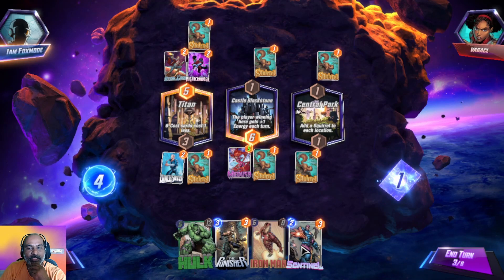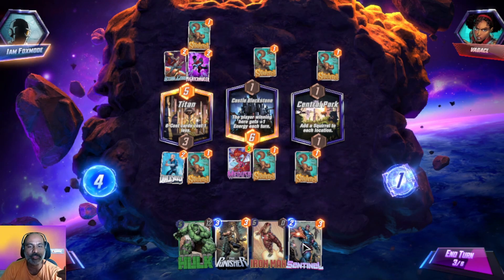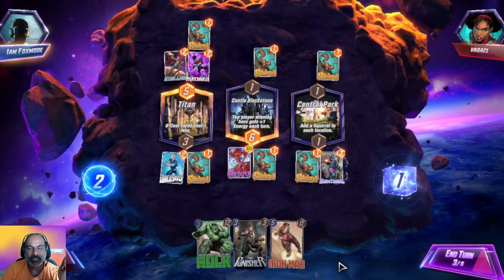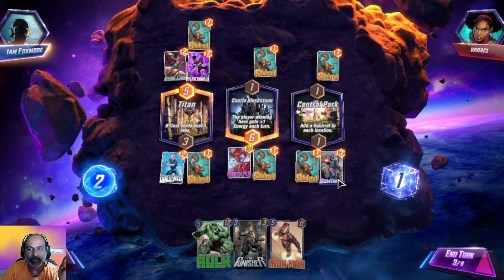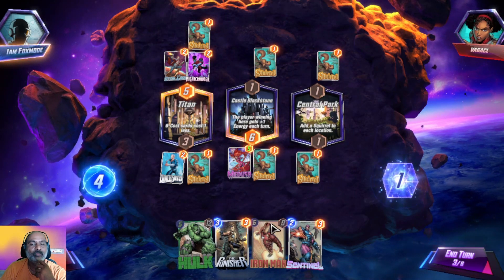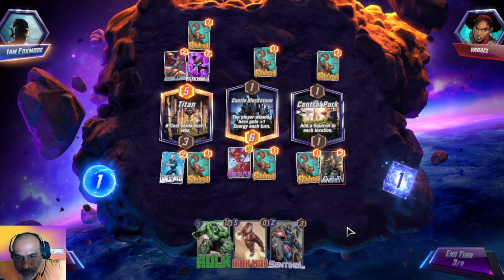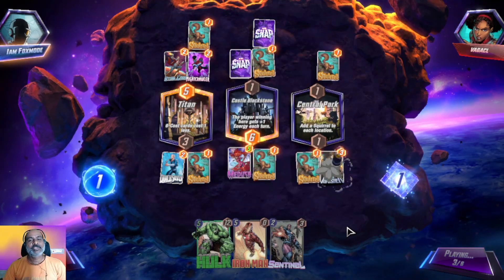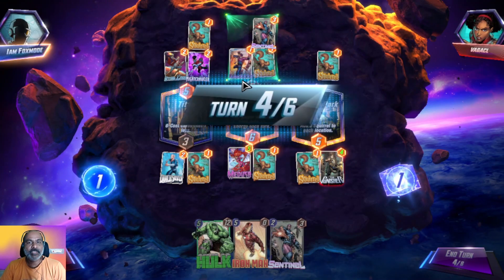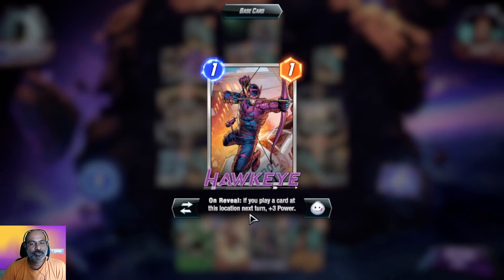We can use two Sentinels with two plus two — a very good option. I'll place one Sentinel here. We didn't get an extra copy of Sentinel, so I will place Punisher. He is placing Hawkeye and I think we need to stop him from getting that plus-three power.